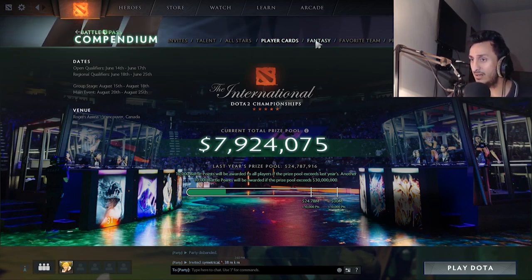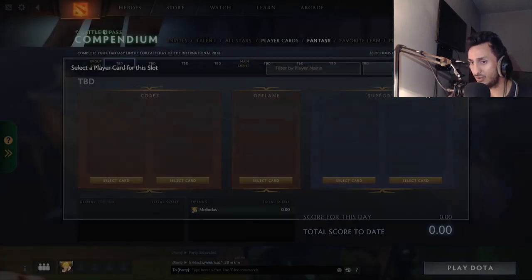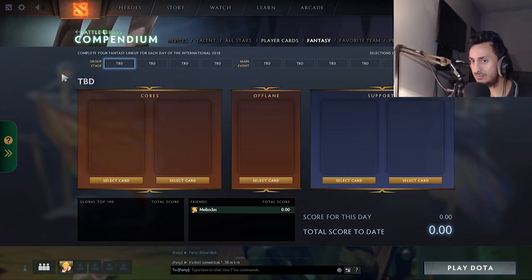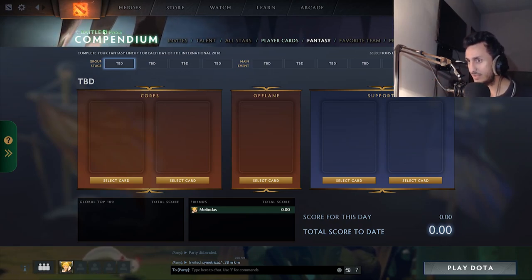There are also fantasy cards — you need to use them daily so you can get your points, just do it. There's also favorite teams, predictions on heroes that are going to be played, most banned heroes, most played heroes, teams that are going to qualify — all these things will give you extra points. That's a lot of points, some happening now and some happening later.